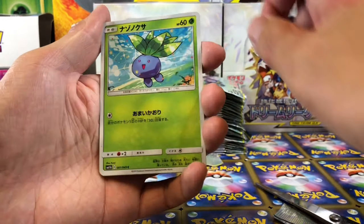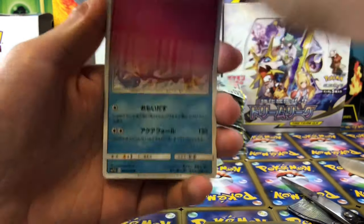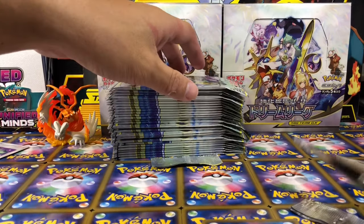I have Mimikyu, Oddish — really love this artwork — and Cleveri, and Polion, and that's our rare for this pack.